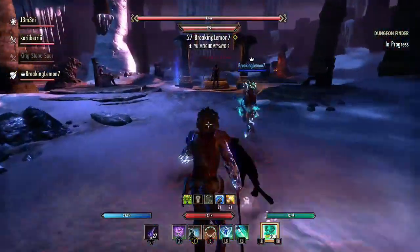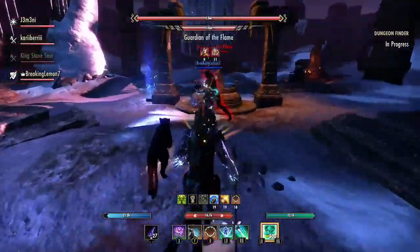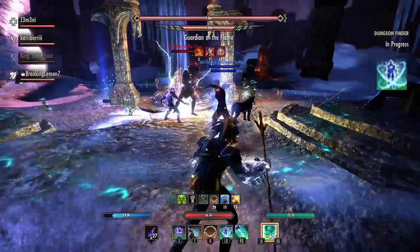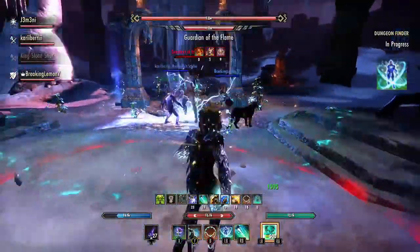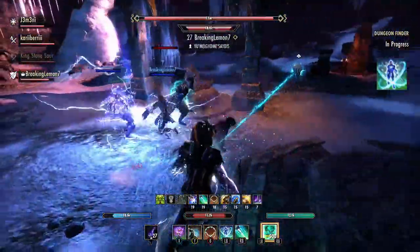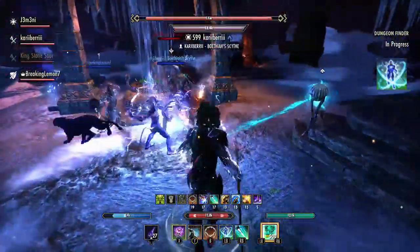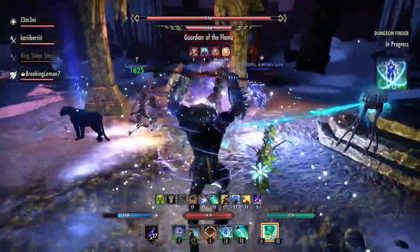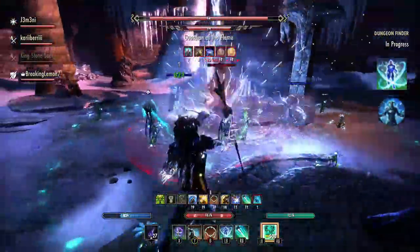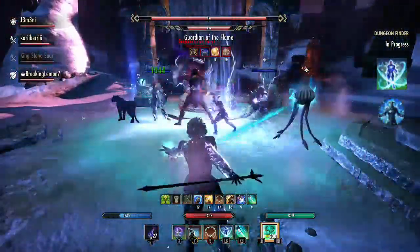Moving on down to the Winter's Embrace skill line I took Ice Fortress because it gives you a shield for everyone in your group and also you gain minor protection reducing your damage taken by 8% for 21 seconds — so that's a pretty nice shield. For my passive abilities I'm specced into Frozen Armor which gives you physical and spell resistance.